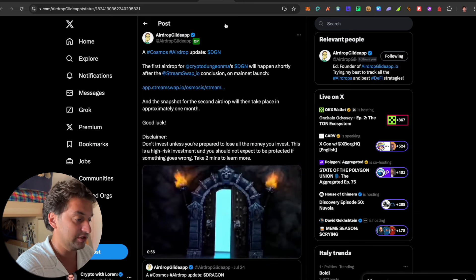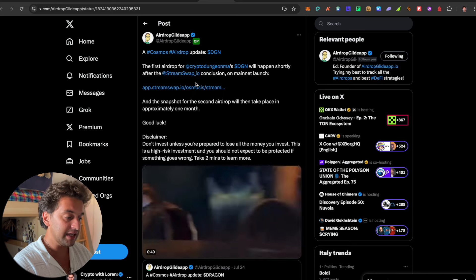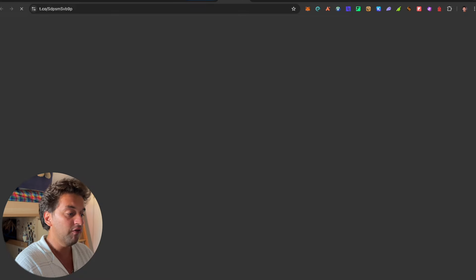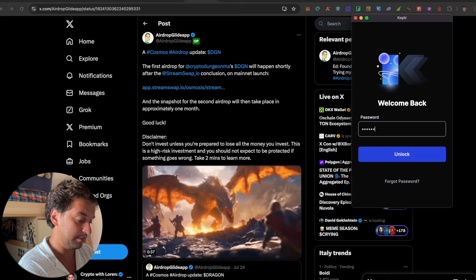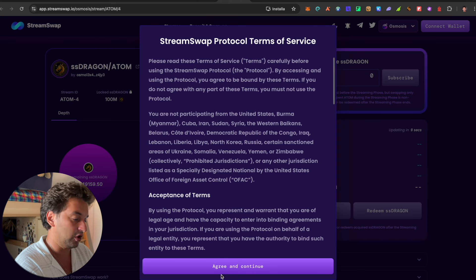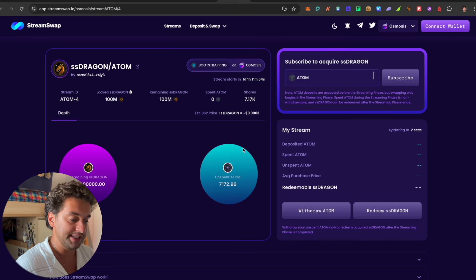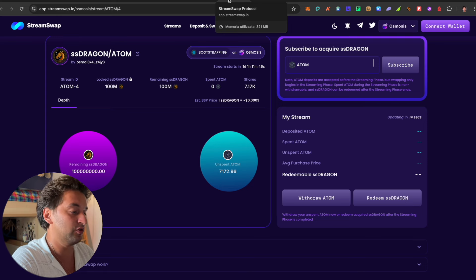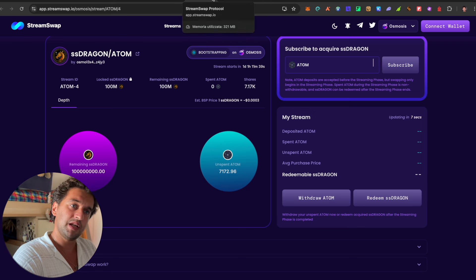Following up, there's an important update for the Cosmos ecosystem. The first airdrop for Crypto Dungeons (DGN) will happen shortly after the Stream Swap IO conclusion on mainnet launch. The snapshot for the second airdrop will take place in approximately one month. If you're part of the Cosmos chain, make sure to participate. I'll leave the Osmosis link down below — accept, agree, and continue, then interact: subscribe to acquire sDRAGON, withdraw, restake, and more. It's an interesting chain even though I'm not a Cosmos guy myself.